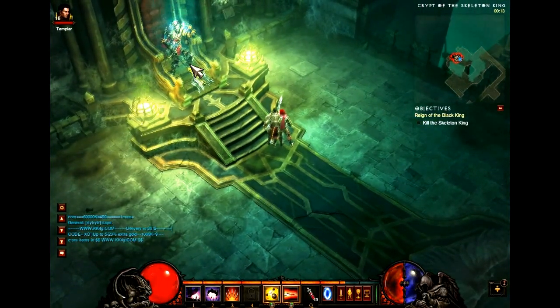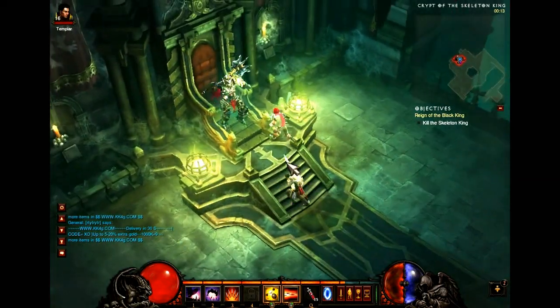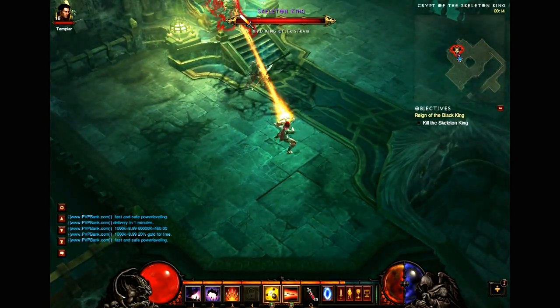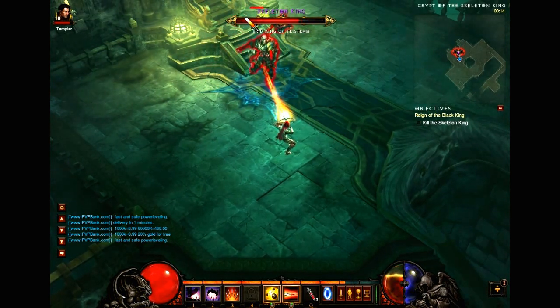He's a simple boss. He only does two abilities. One is he does like a whirlwind, which obviously you need to get away from. And the second is he summons about six to seven adds.